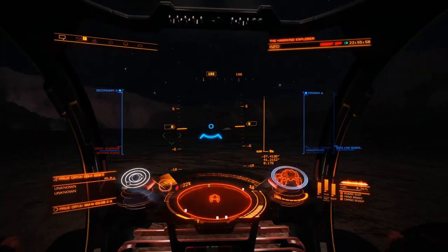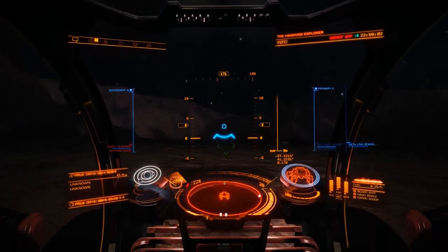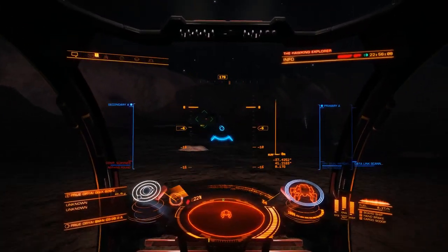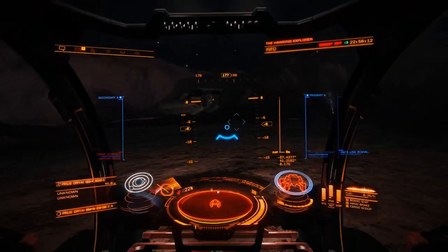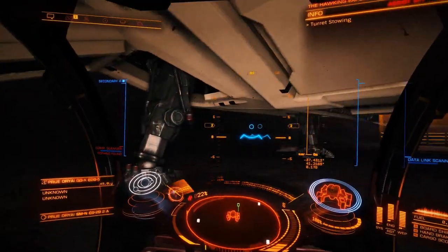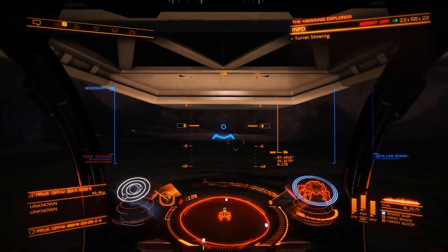Let's get back to the ship. You've now entered it into your codex and you don't have anything else that you need to do here. Once you turn in your data, I believe you'll get another bonus, but I'm not a hundred percent sure on that — someone can correct me if I'm wrong. But yeah, that's your first geological and biological structure here in the new patch. Thanks for watching, have a good one.